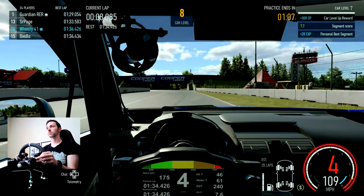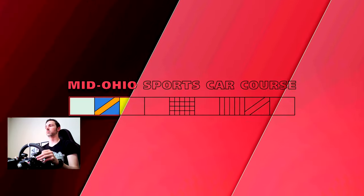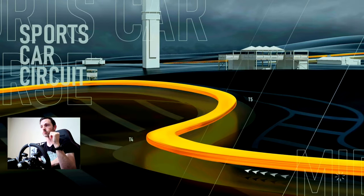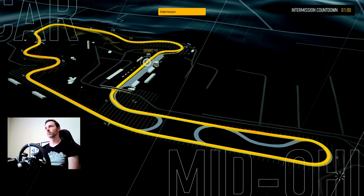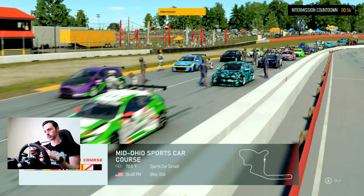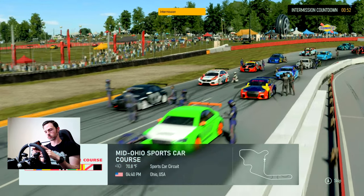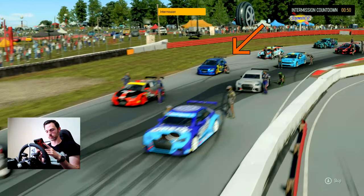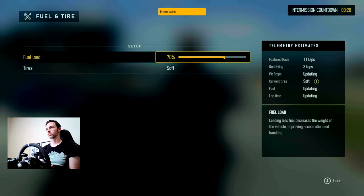Jumping back out into one last practice lap before the race starts. I put in another 1:34.4, my personal best, so feeling pretty good with my comfort level in this car on the track heading into the race. As the drone shot flies in, you'll see Wheezy sitting down here in a beautiful P18 — fantastic result for me — getting ready to head into this race.